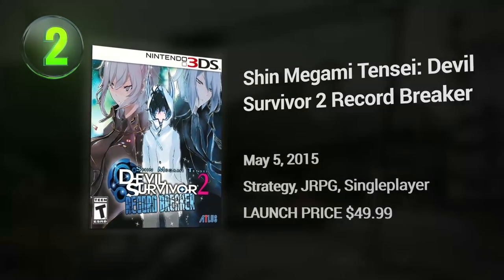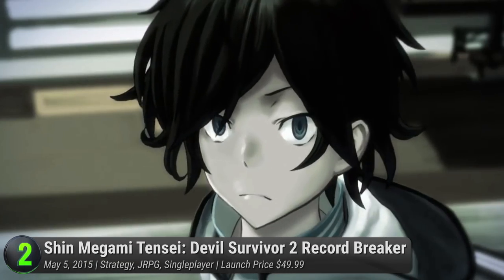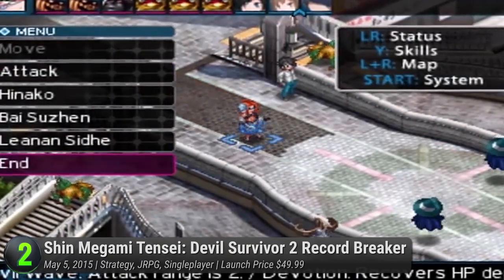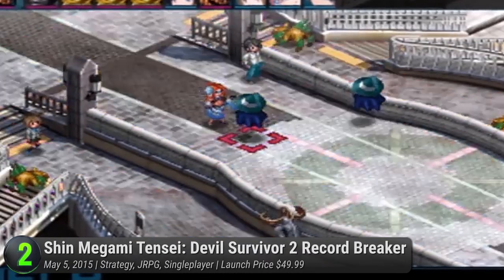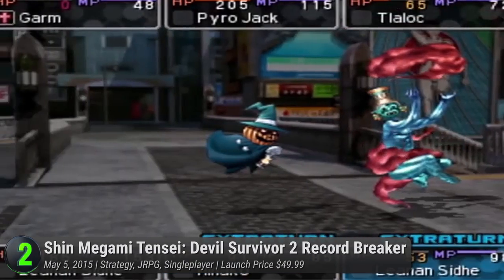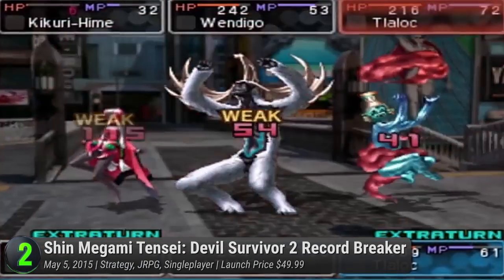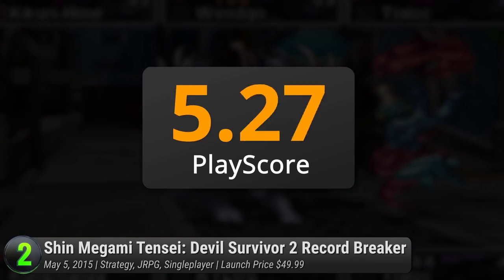Number 2: Shin Megami Tensei Devil Survivor 2 Record Breaker. With the success of the Digital Devil and Persona series, the Megami Tensei universe from Atlus is continuously growing. The Devil Survivor series is among its latest spin-offs. Follow a group of high school students in a post-apocalyptic Japan invaded by demons — they work together by summoning their own demons using their cellphones. The game doubles the entire content from the original Devil Survivor 2, adding a new female character, fully voiced acting, a harder difficulty setting, and a new scenario. Make difficult choices, go on a demonic killing spree, and collect various demons throughout the game. It has a PlayScore of 8.82.